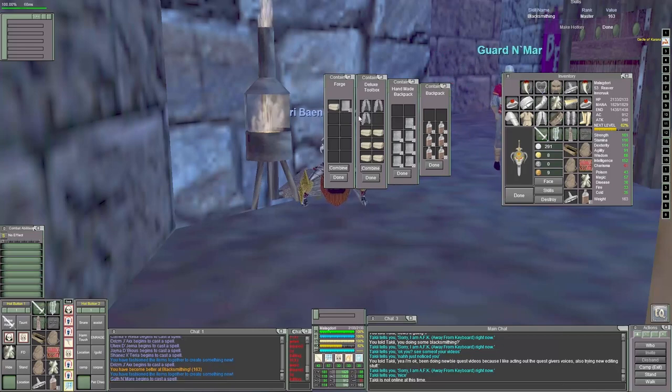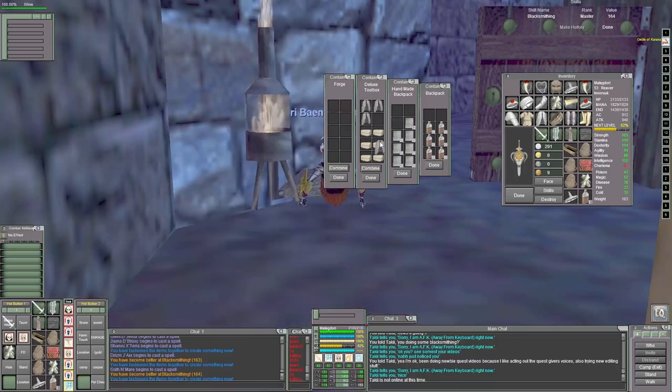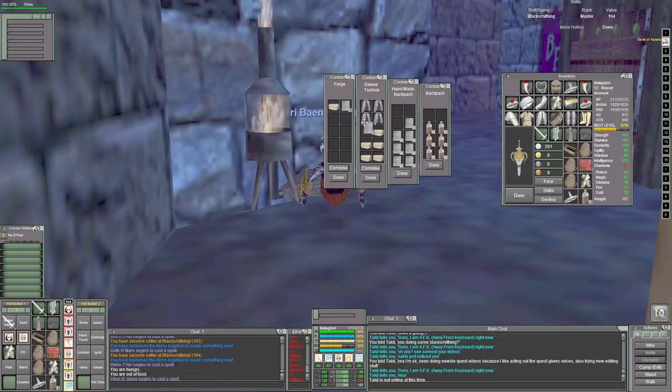The shadow temper requires Neriak Nectar, which you purchase. You need to get elven blood, which you get from Ocean of Tears — the sisters on Sister Island — and you get the shadow essence from the shadow men here in Nektulos Forest or in Lavastorm, but those are really close to me so that's what I'll be using. Combine those and you get your shadow temper.